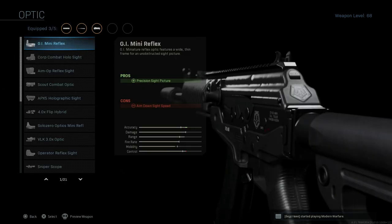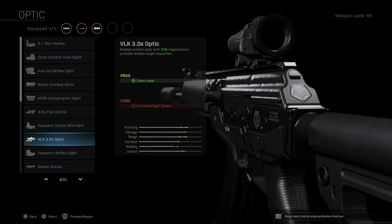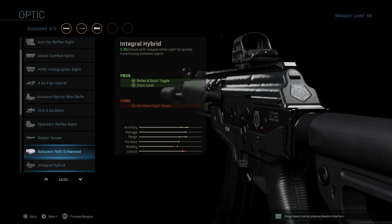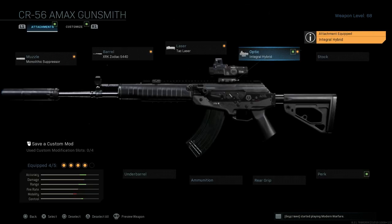For the optic, this is really personal preference. I like the ability to engage at medium to longer range as well as close quarters, so I like to run the integral hybrid or the Leopold Hammer. This is my favorite scope for Warzone — I think this and the 4x flip work best. It starts out with a 3.25 scout toggle with a top-mounted red dot sight so you can swap between the two easily. The pros are the reflex sight toggle and zoom level; the con is ADS speed due to the extra weight, though the tack laser mostly mitigates that.